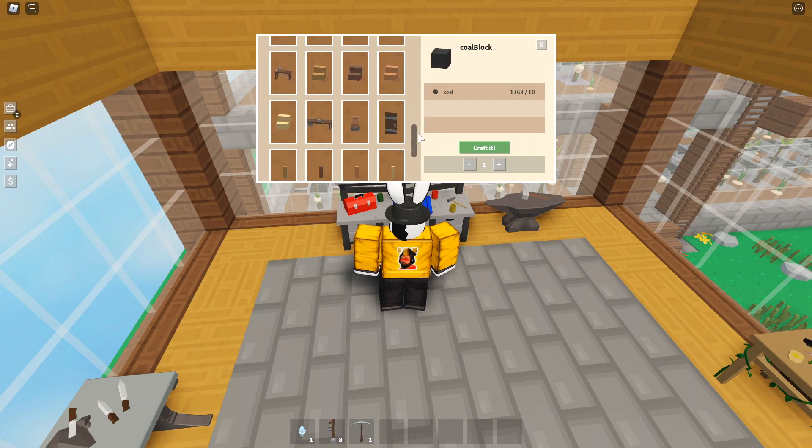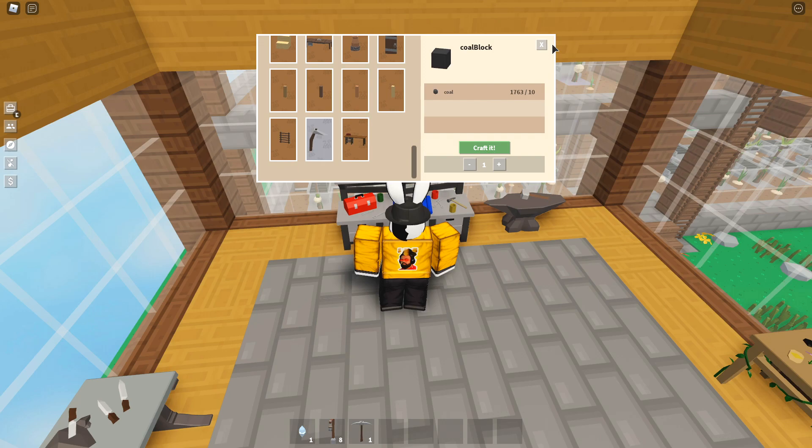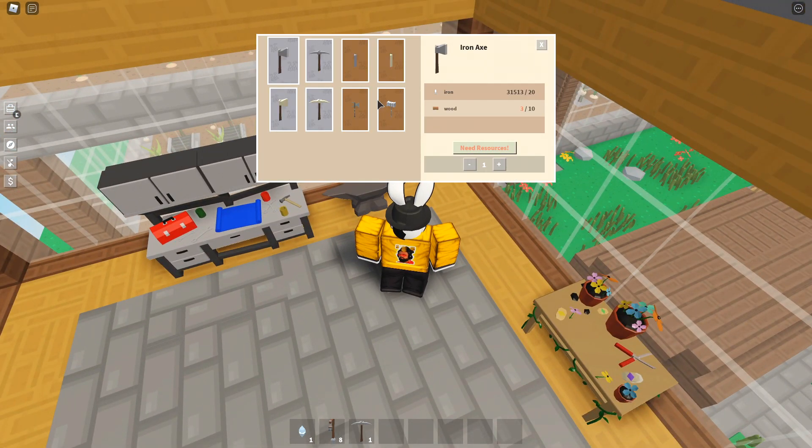Let's head over to the anvil. They added gilded steel rods, and on top of that we now have gilded steel axes and pickaxes — that's pretty cool.